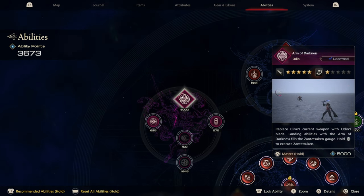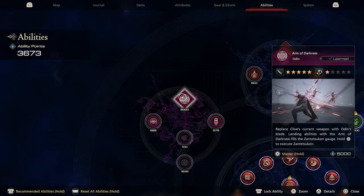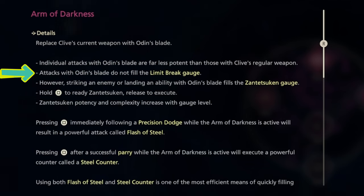The question is, if we get hit, will the counter be reset? Just like with this one. Attacks with Odin's Blade do not fill the Limit Break gauge. Pressing square immediately following a precision dodge while the Arm of Darkness is active will result in a powerful attack called Flash of Steel.